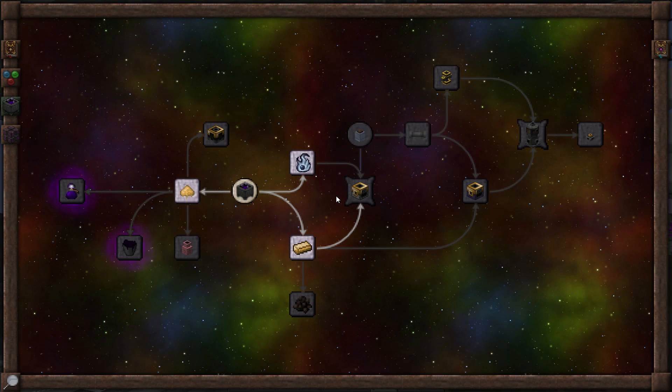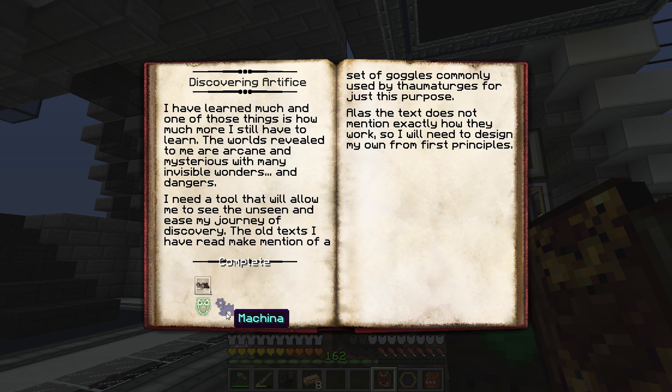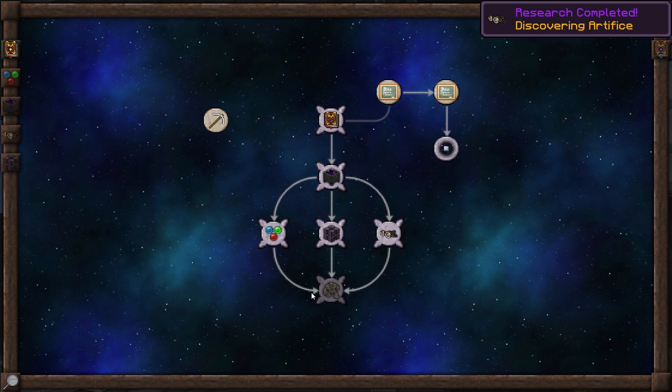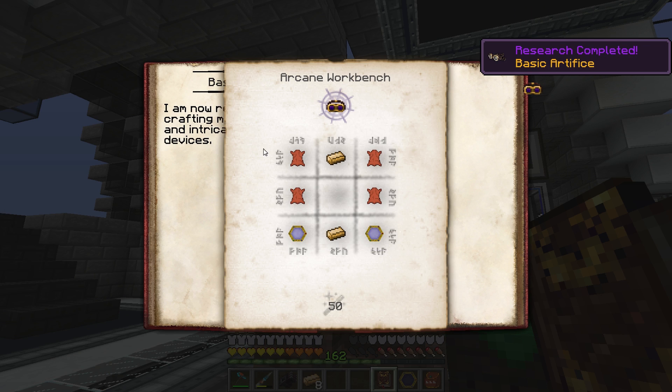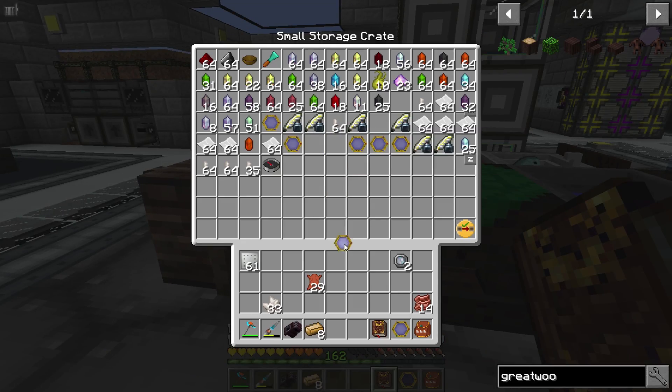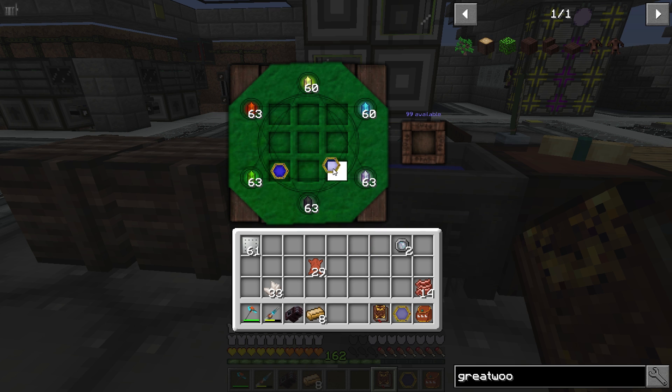Let's go ahead and complete that one. I need to go back to Fundamentals and work on that one. This one's already done because I already have an observation for Artifice. We should be able to get into a new tab now — there it is. We can actually make our goggles, and I really want these things. We could actually craft that right up. We've got our Goggles of Revealing.